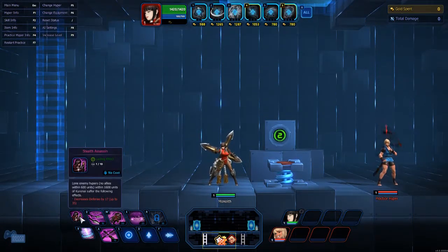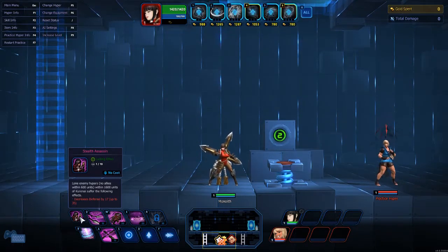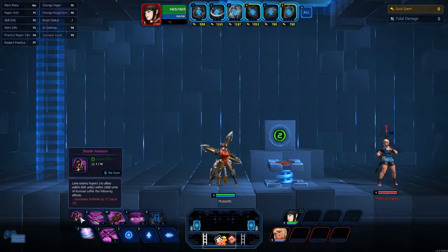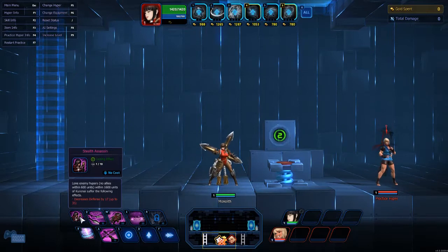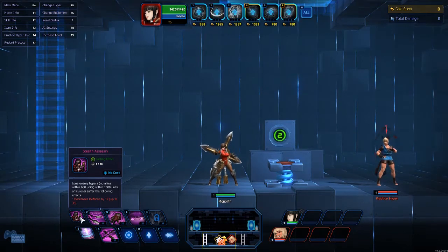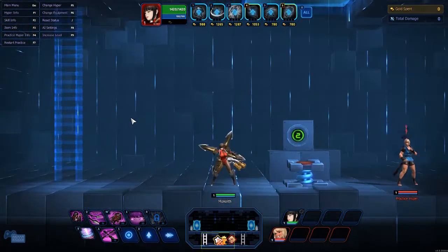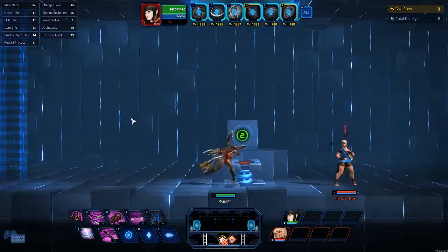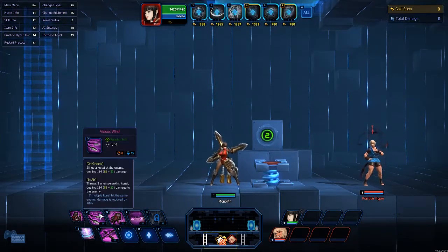Now let's look at her passive: Stealth Assassin. Lone enemy Hypers within 1600 units of Kurenai who have no allies within 600 units of them suffer the following debuff effects — defense decreased by 17, up to 35. She is basically an isolation killer, meaning she picks people off. If someone's out of place, out of lane, or in their own jungle, she is great for going in and killing them. That's legitimately her goal — she assassinates people.